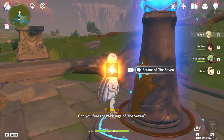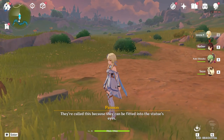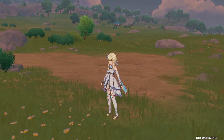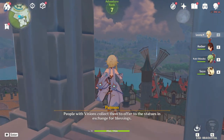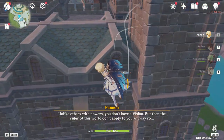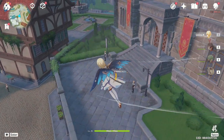NPC: 'Can you feel the blessings of the Seven? In Mondstadt, people call them animaculi. They can be fitted into the statue's eyes. Some stories say the statue's eyes were... But animaculi never had a physical form from the start. People with visions collect them to offer to the statues as blessings. Unlike others with powers, you don't have a vision. But the rules of this world don't apply to you anyway, so keep offering animaculi and maybe you'll receive more blessings.'